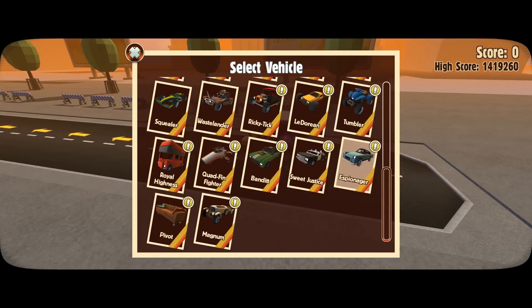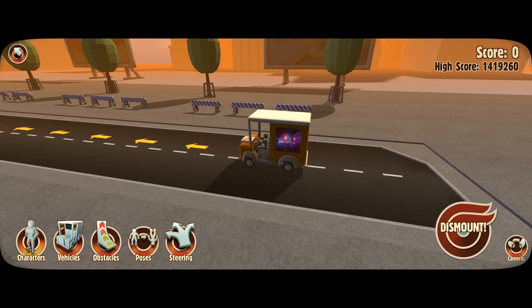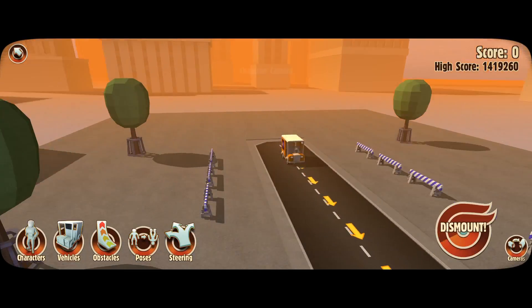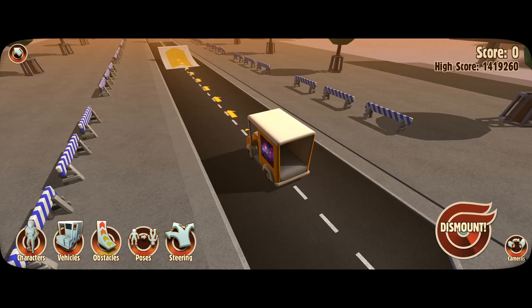If you come into vehicles you can see there's a bunch of different things, and there's a lot of stuff I've never even seen yet. We're going to go ahead and start out with the delivery van — that's the default vehicle. You can change characters, but for right now we're going to keep everything simple and change the camera angle.